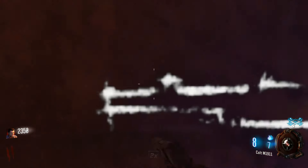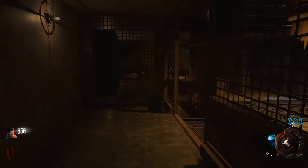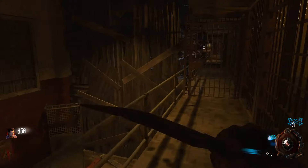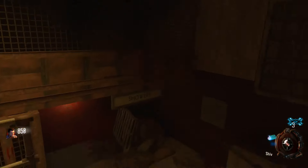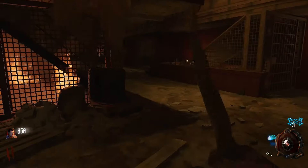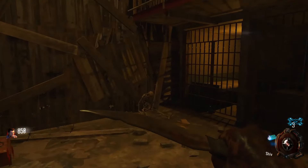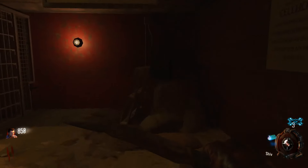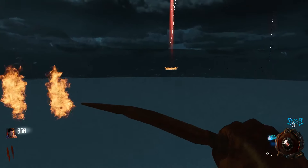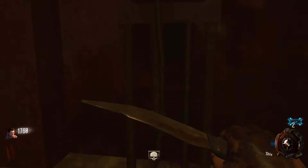I'm gonna go ahead and head through this door here. The knife is in one of your slots — so this is your secondary, the knife. Along with that, okay, I mean that's cool.